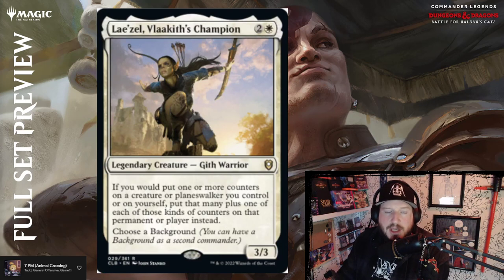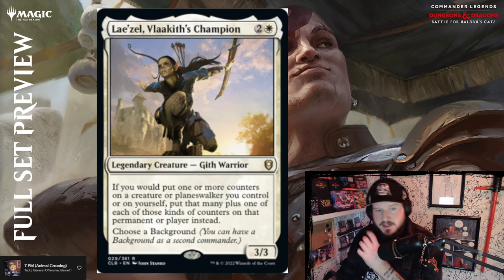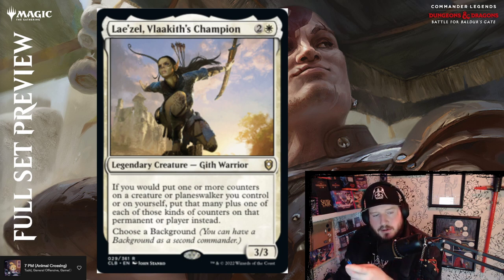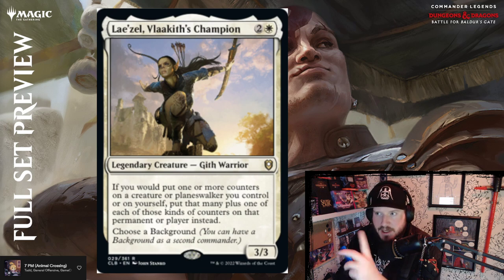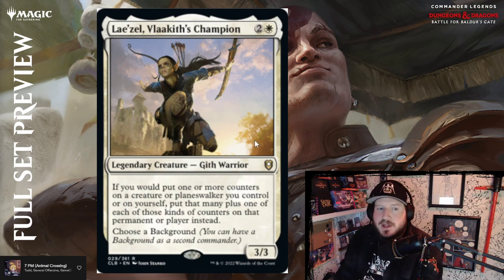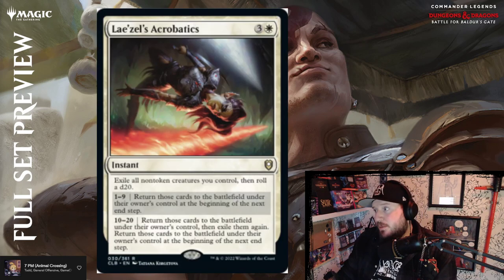Lae'zel, Vlaakith's Champion — this is one of the main characters from Baldur's Gate 3 by Larian. For two and a white, it's a 3/3 Gith warrior legendary creature. If you would put one or more counters on a creature or planeswalker you control or on yourself, put that many plus one of each of those kinds of counters on that permanent or player instead. It says if you would put more than one counter, so this wouldn't make you double up on poison tokens or infect. Three mana for a 3/3 with a counter buffer — that's not bad. Maybe that's about par.